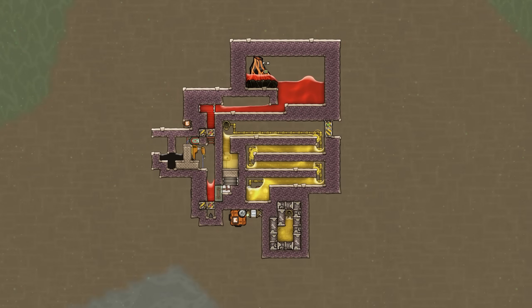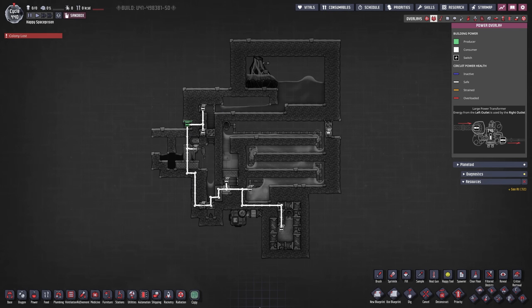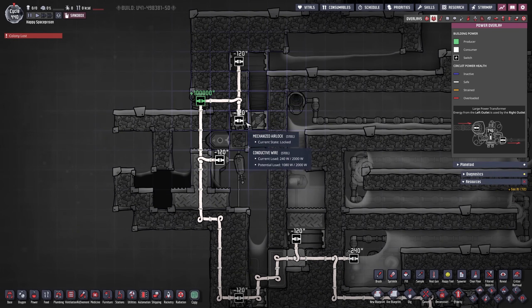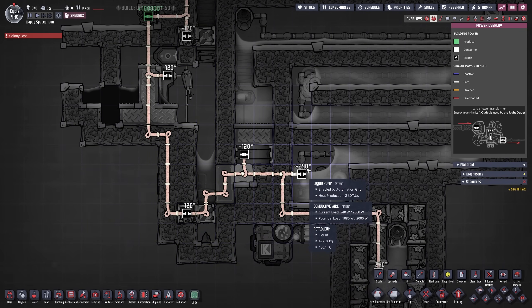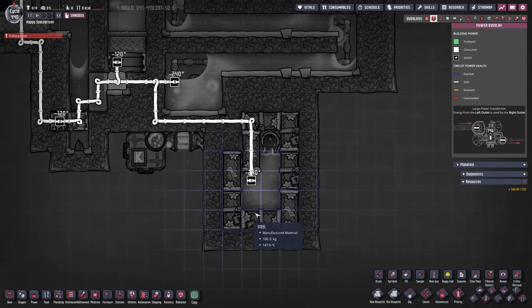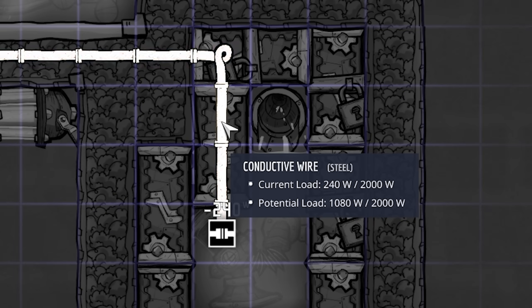Let's pause the game, turn our overlay back on, and take a look into our F2 overlay first. We need to power those two mechanized airlock doors right here. We have our RoboMiner that needs to be powered as well as those two mechanized airlocks and another liquid pump. I also added one more down here on the bottom inside an infinite storage to store our petroleum. The total potential load is 1080 watts.